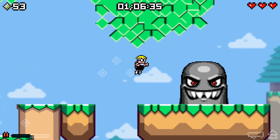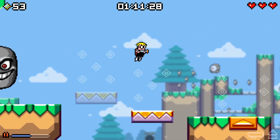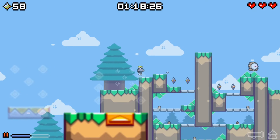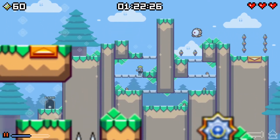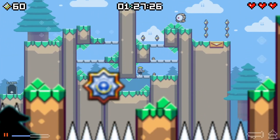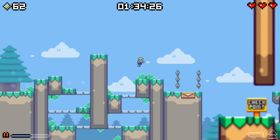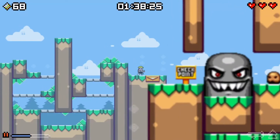Alright, here we go. Thanks for moving out of my way. That's G-land. The way they did the levels — there's G-land for Game Boy land, there's V-land for Virtual Boy land because it's all red, and then there's CGI-land, which is a little bit more colorful.